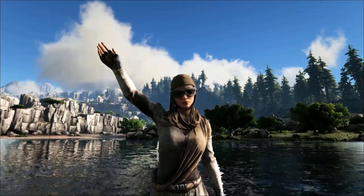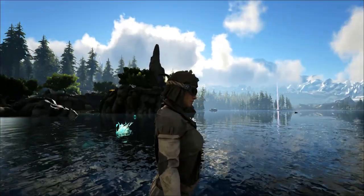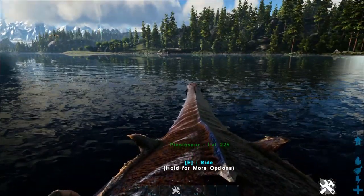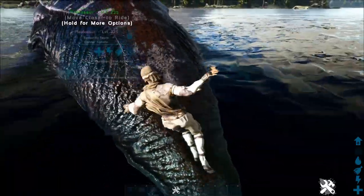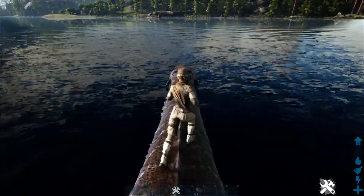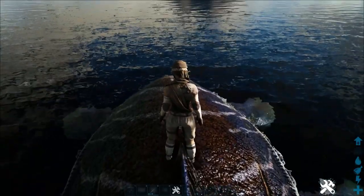Hey guys, it's Teach here coming at you again with another Dino a Day review series, and we are on to the Plesiosaur. Now this thing is probably the most useless water creature if we're being totally honest. All it's got going for it is raw speed. Other than that, it's smaller than a Mosasaur, not quite as useful, doesn't do as much damage, and doesn't have a high health stat.